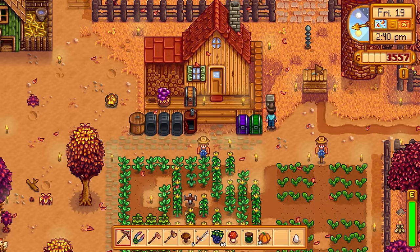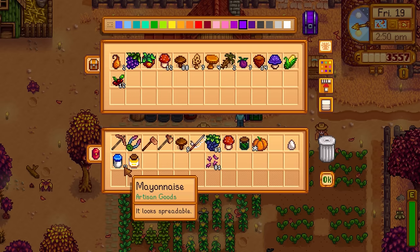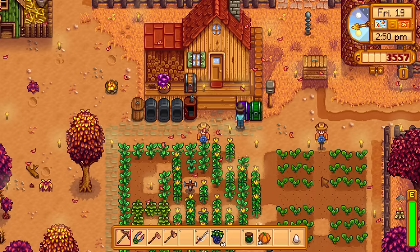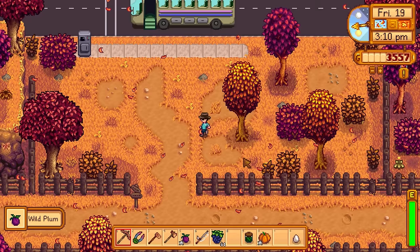Let's accept the quest — we already have a pumpkin in inventory. I need to find Caroline, but there's no time limit which is good. I think she's over at Pierre's shop sometimes. On the way we could sell some stuff instead of putting it in the shipping container. I also noticed a plum up in a tree — we have a little time to grab that and anything else nearby.